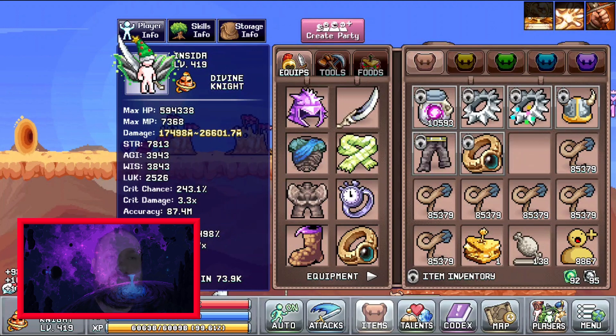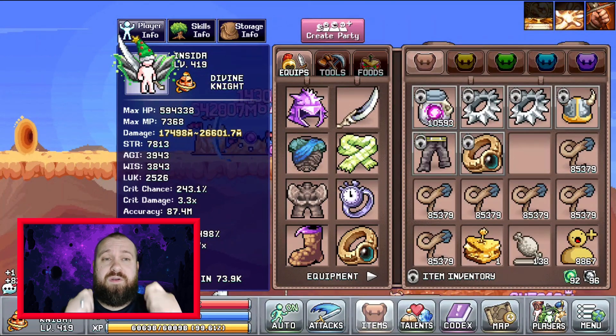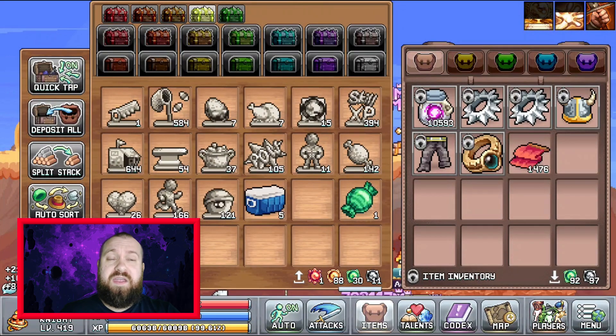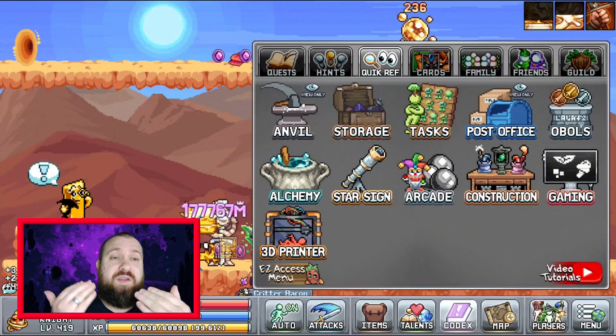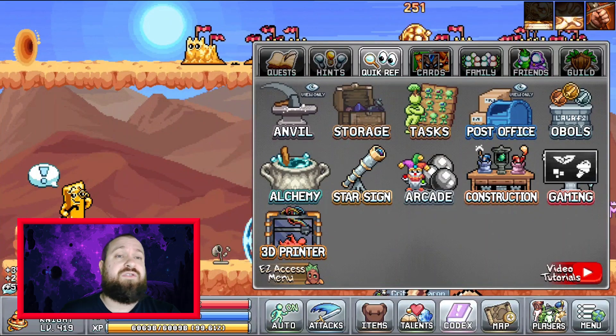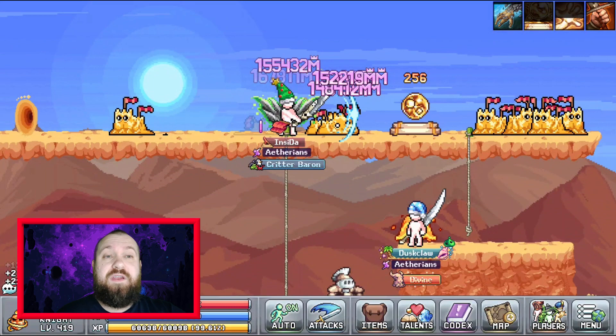For this guide I'm going to focus on things that you actively have to equip. Anything that is passive I'm going to ignore, the reason being that you will just grow those over time. If I went through every passive thing needed, this video would be hours long because there are just so many mechanics at this point.